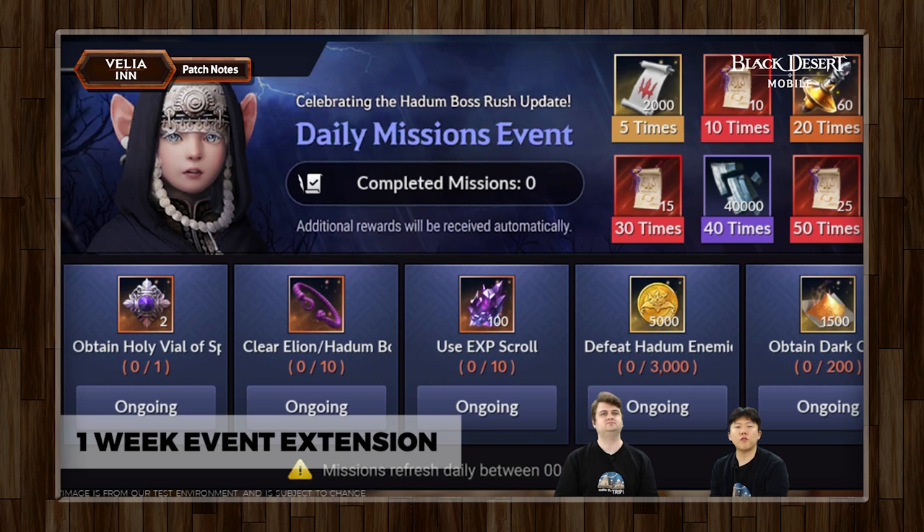So if you guys are still going for the Patrigio event where you want to try to go for your next primal gear, you now have a one week extension to try to get yourself into that position. The 60 holy vials — you've gotta go for them. No joke. You've gotta go for them.